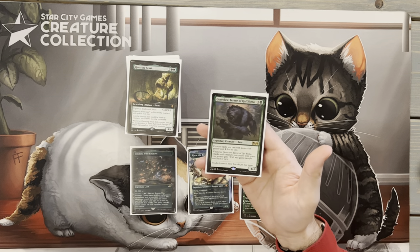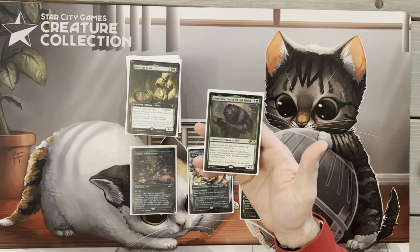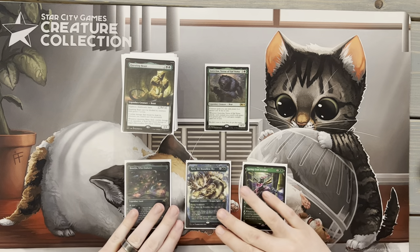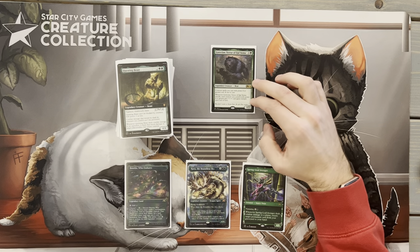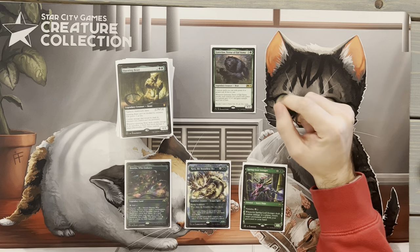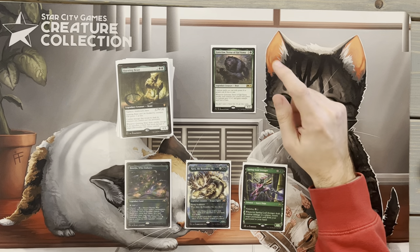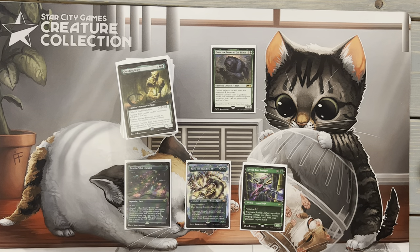We've got two really important abilities on our commander. First: creature spells you cast with power four or greater cost two less to cast, which is very important to how I built the deck. Second: whenever she attacks, each creature I control with power four or greater gets plus one, plus one and trample. We attack a lot, so that buff will come in handy. Goreclaw doesn't get her own reduction, but she makes a lot of our green creatures much cheaper to play.